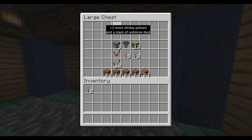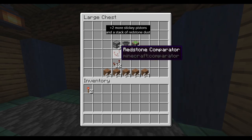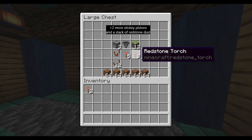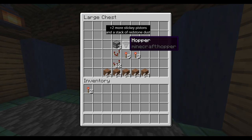Alright everybody, Step 1: gather the materials. The dirt is there just for some extra building blocks. You need 12 repeaters, 1 comparator, 5 redstone torches — maybe 3 extra — 12 sticky pistons, 1 hopper, and 3 droppers.